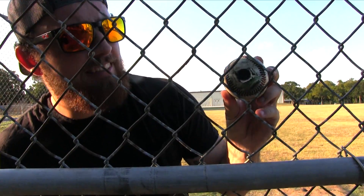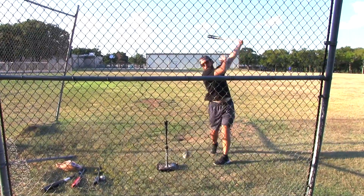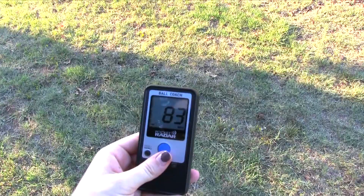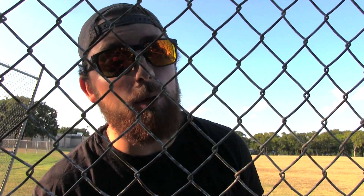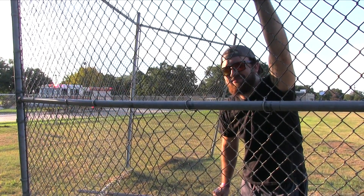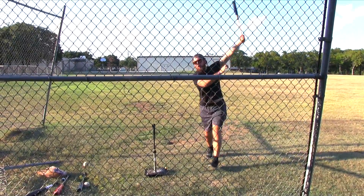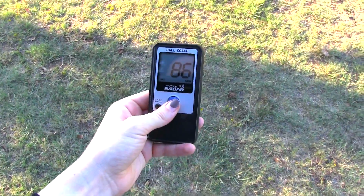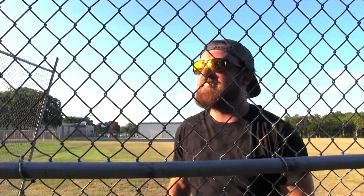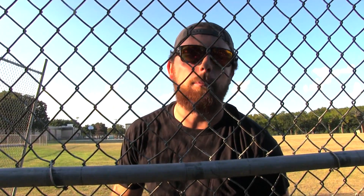Here she is — the Flex Seal corked ball. First swing with the Flex Seal ball: 83. Technically faster than the first normal ball hit, but second swing comes in at 86. So round one goes to the normal baseballs. Let's go to the Marucci metal.